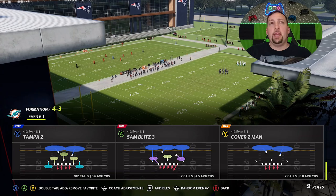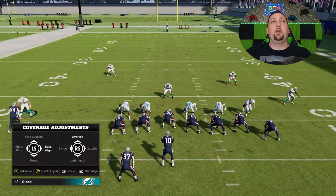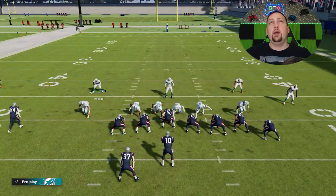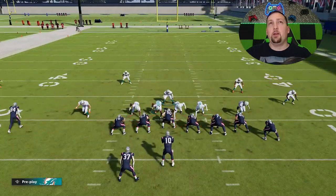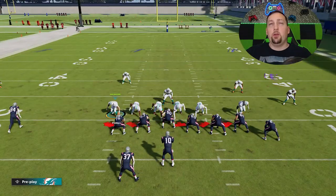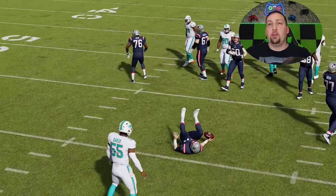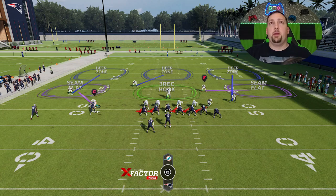The best pass defense out of this formation would probably be the Sand Blitz Three — I use this blitz a lot out of Cover Two, and I'll leave a link in the description for that. If you do this setup, it could look like that Cover Four and catch your opponent off guard — though I'd cheat this safety back a little. There's a lot of user responsibility on a play like this, so to me this isn't the best way to go. But you can see the pressure makes it worth it as he gets right through for another sack.